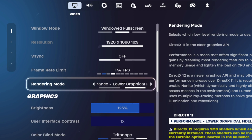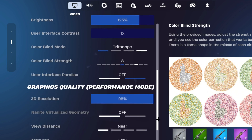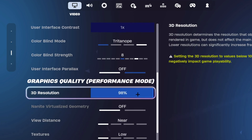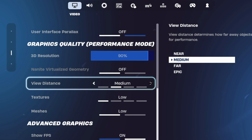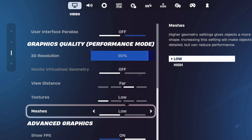Make sure that your rendering mode is on performance mode. Your graphics settings are personal preference, but I have it on 125 brightness and Triton of 8. You want your 3D resolution anywhere between 75 to 85%, as this will boost your FPS a lot — rendering fewer pixels results in more FPS and less input delay. I personally keep mine at 90% so my game looks good. For view distance, it doesn't really impact FPS much, so I keep it on 4.